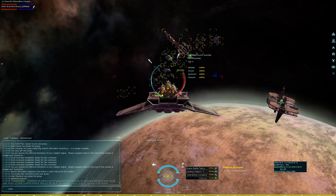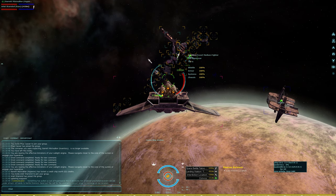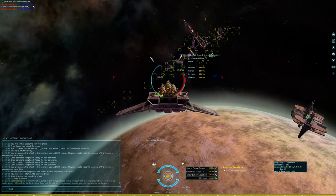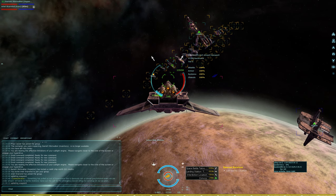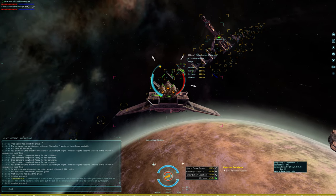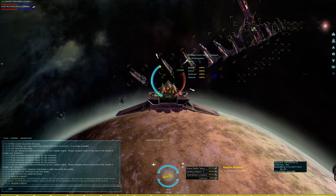We're gonna hit the group of desi's closest to us and then go along the entire line. Let me know when you throttle up. Okay, throttling now. Nose down a bit. Light him up.